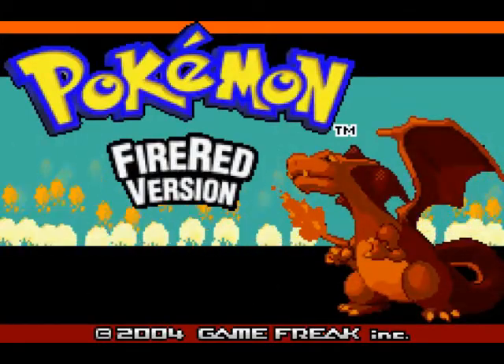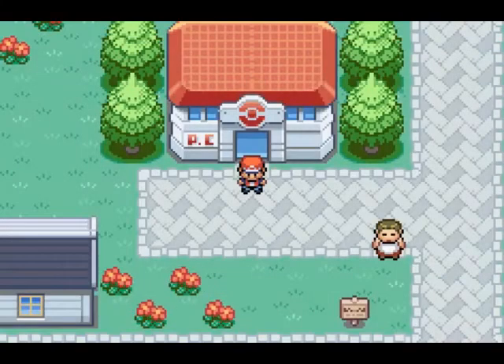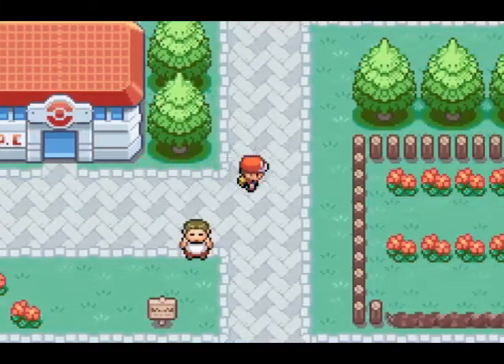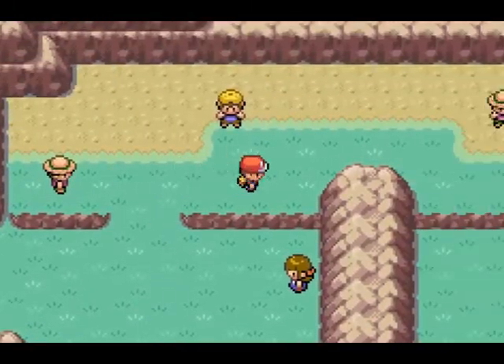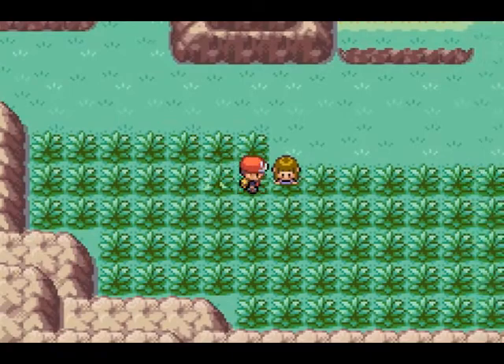Hey guys, this is Console Gamer here, and today I'm bringing you the ninth part of my Pokémon FireRed walkthrough. In this part I think we'll finish up the trainers in Route 3 and do a little side quest at the end, and we will train up our Pokémon as well. I changed up my team a little bit — I'm going to deposit my Mankey in this video and replace it with some new Pokémon that I'll catch on this route. Let's battle this trainer right here.